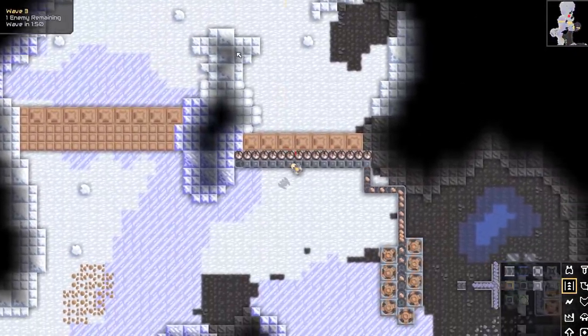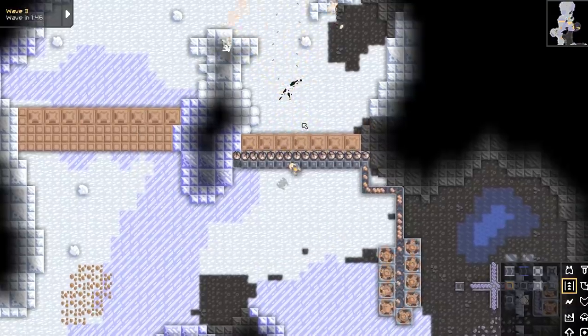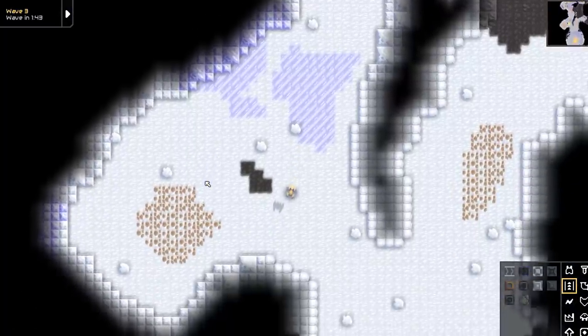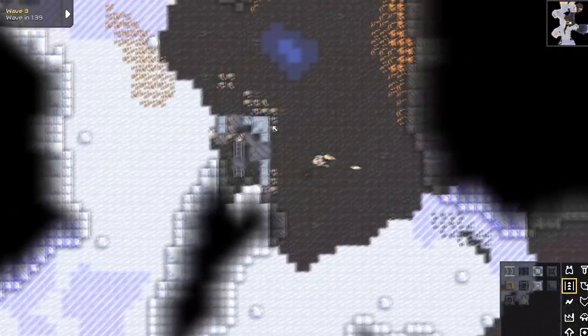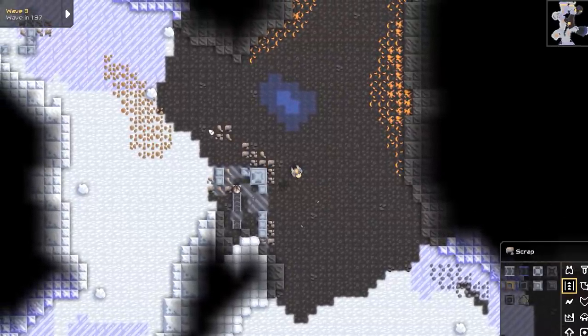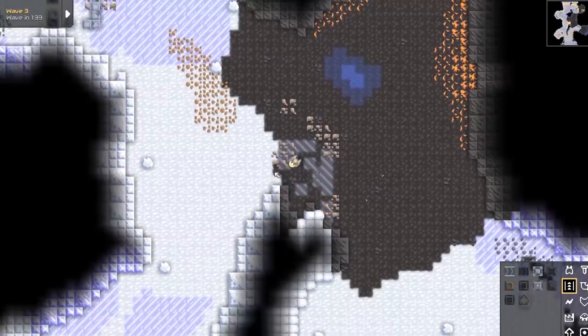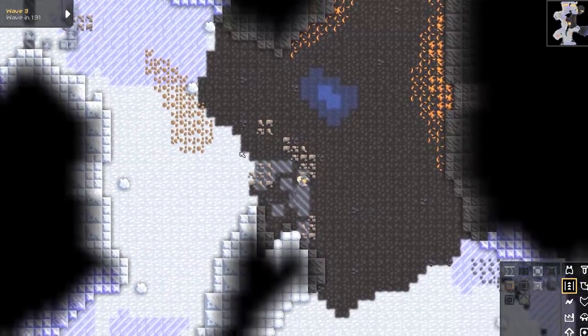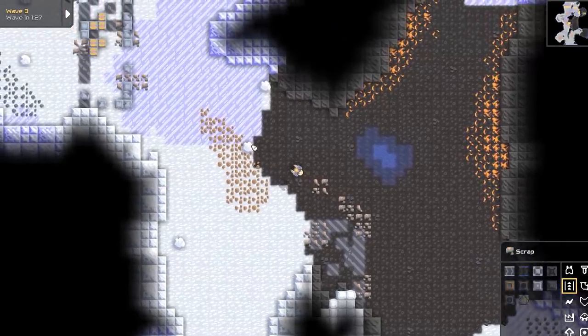Now we get to watch what happens when we have our fully operational turrets. And he's gone — nice. Next up, you'll notice there are other resources on the map. We have copper here, there's some dirt, and we have some scrap over here, which is a derelict structure. Those are pre-generated structures that we can cannibalize. We have scrap here that we can use — we can do things like build scrap cannons and such.